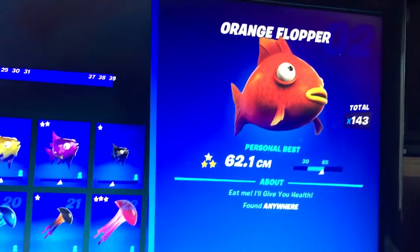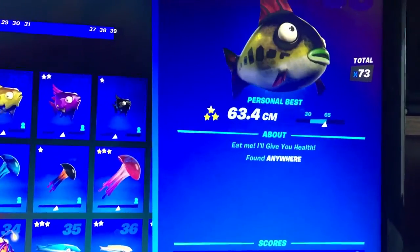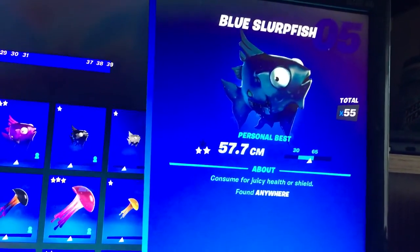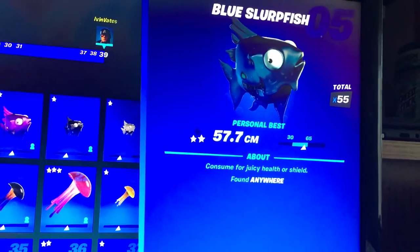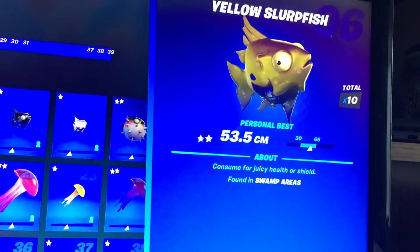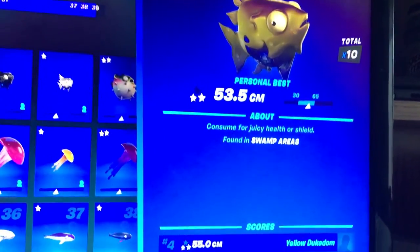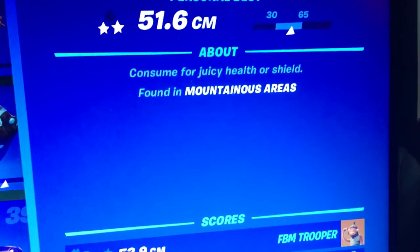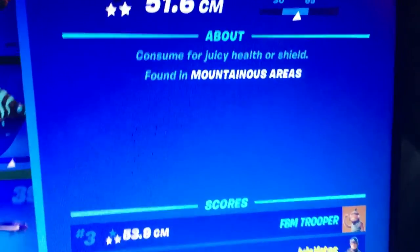The Orange Flopper is pretty common, so I'm not going to cover that. Same with the Green Flopper. The Blue Slurpfish is pretty uncommon. The Yellow Slurpfish is found in swamp areas.